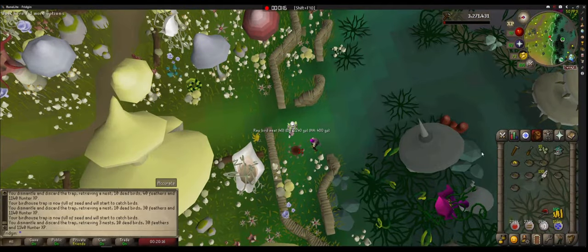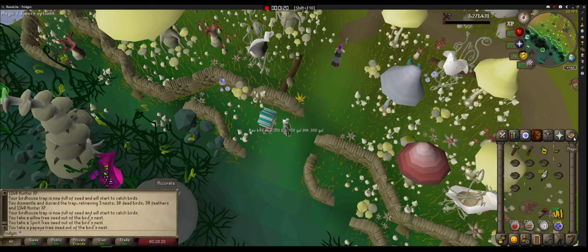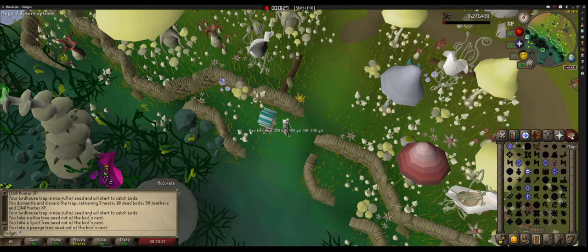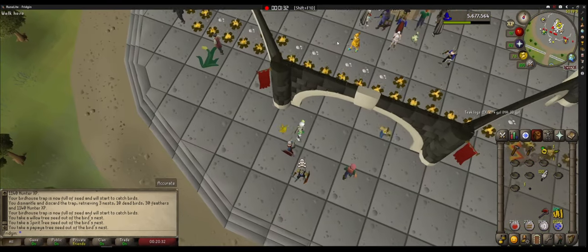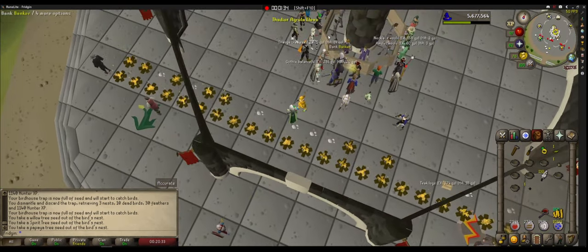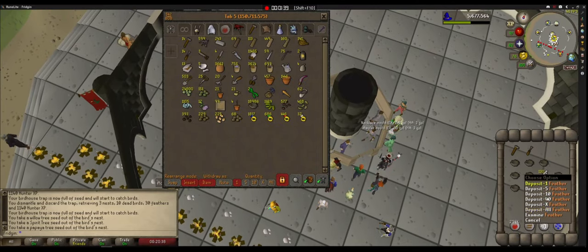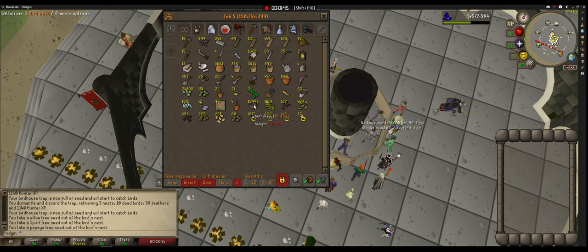Then the birdhouse runs became a thing, and that's the only way I trained hunter till now, and got 94 passively. The really nice thing about it is all the seeds you get, the rings, the bird nests — everything. I'll deposit it all, and here you can see how much I made from around 60 hunter.